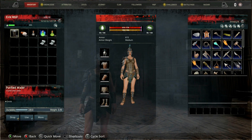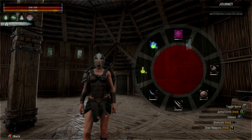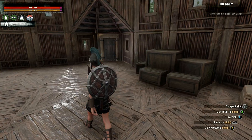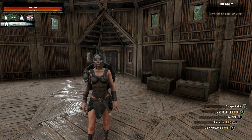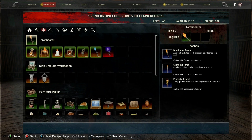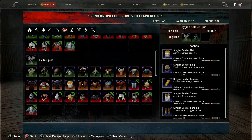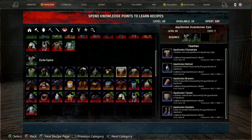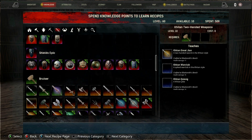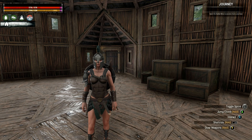In my inventory I have some numbing wraps, pure aloe extract, and concentrated extract on my hot wheel. We're going down to the Unnamed City today. We need relic fragments because we got to level 60 and I'm down to my final 10 knowledge points. I have everything for crafting stations but not enough for better armor, weapons, or shields. I found a map of the Unnamed City.